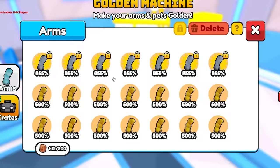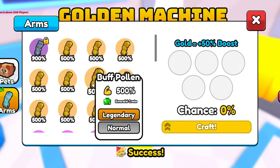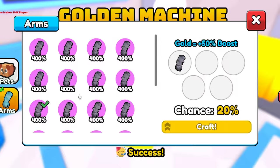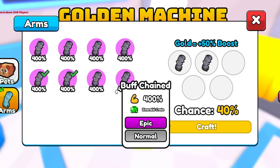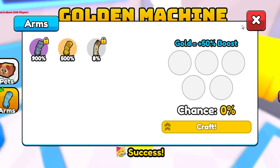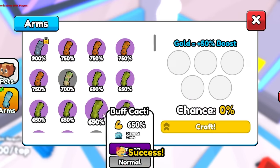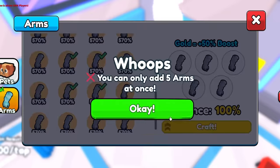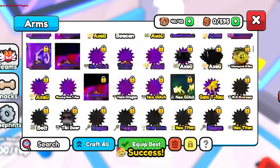I unlock the buff arms I have and start making them golden, doing 100% upgrades. I go through them one by one - two, three, four, five, six, seven, eight, nine - not bad. Diamond crates are the best since they only give buff arms, so I convert all of those to golden too. I probably have way more than enough now.